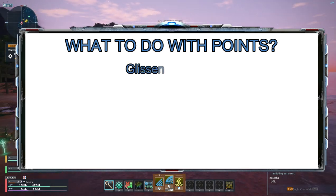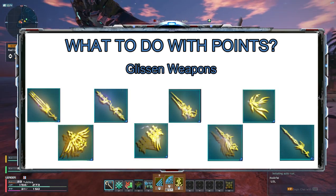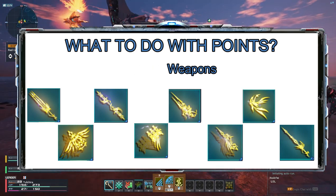You can also get glisten weapons from her. You can get a sword, wired lance, double sabers, knuckles, launcher, TMGs, talus, and a wand.